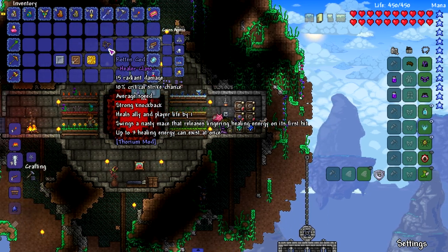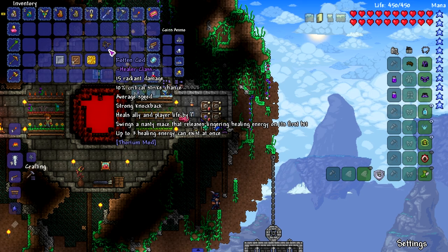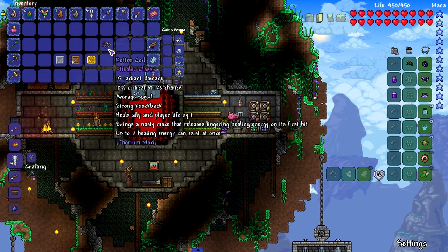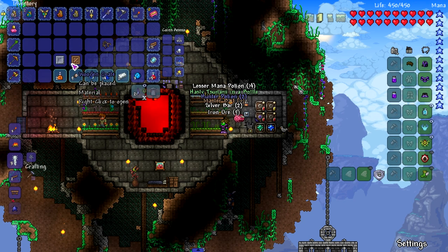Heals all allies and player life by one. Swings a nasty mace that releases lingering healing energy on its first hit — up to three healing energies can exist at once. Up to three healing energies. Singular. All right, what's in the crate? Wow, that is a terrible crate. What the hell?